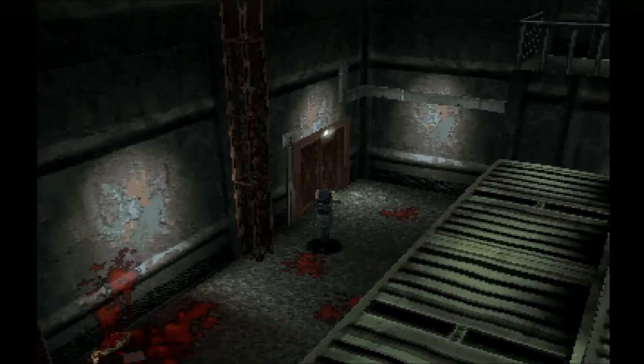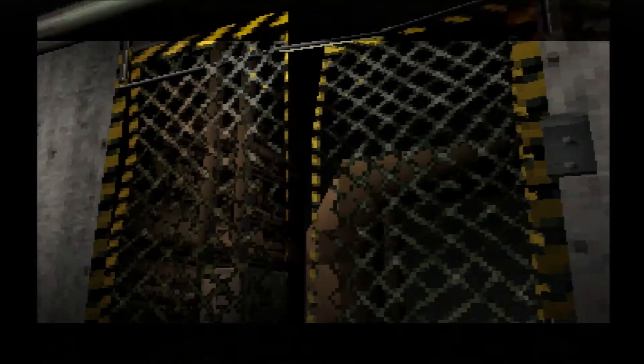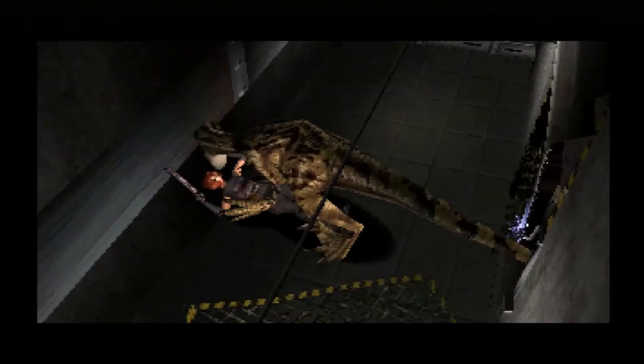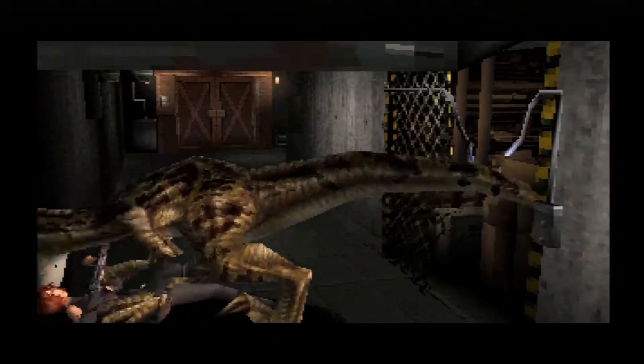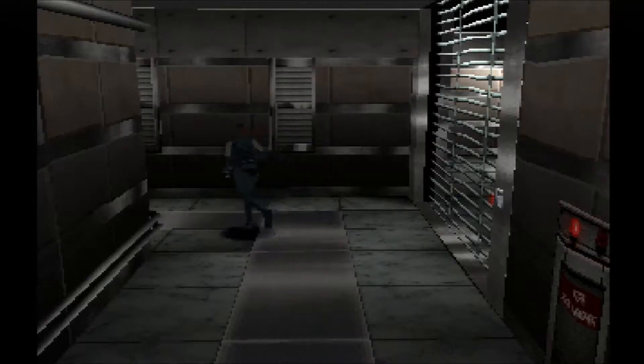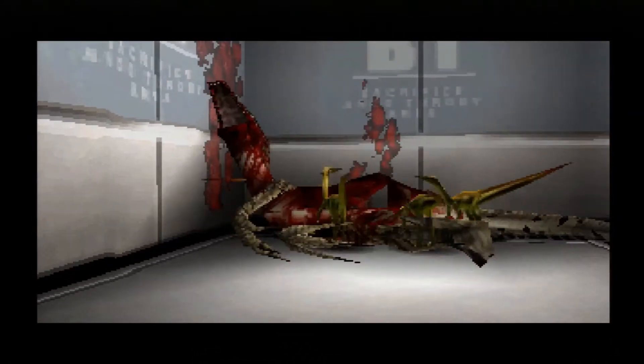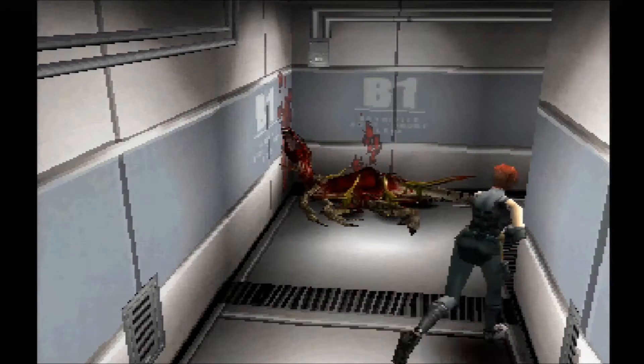I wanted to see what was behind the other door I'd ignored, and as soon as I walked through I realized it's exactly the same area — that makes sense, but I didn't know it at the time. Oh boy, is this a danger event? Yes it is. That was kind of a letdown — it could have been a really scary moment if instead of cutting to a cutscene the dinosaur had just jumped right out. Think about the moment where the dogs crash through the hallway window in Resident Evil, and that game came out years before this one.